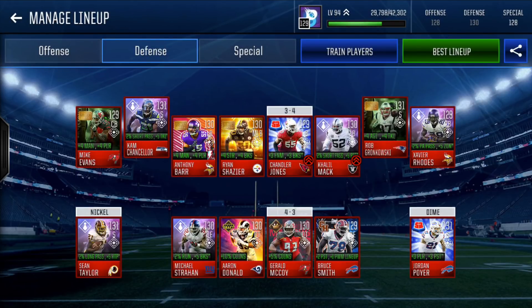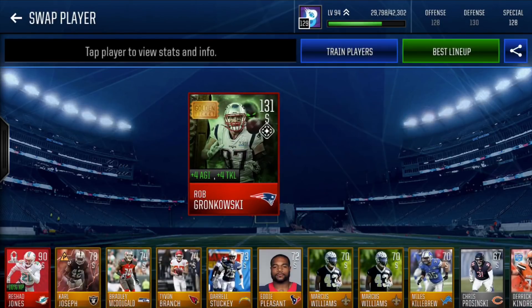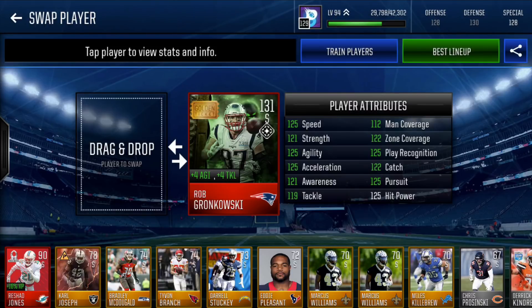The reason I have the card in strong safety is golden ticket Most Feared Rob Gronkowski safety — 131 overall, plus 4 agility, plus 4 tackle. A monster of a card — his original 93 overall was a monster all the way through the year, and to come out with this as a golden ticket was something I needed to snag. 125 speed, 121 strength, 125 agility, 125 accel, 121 awareness, 119 tackle, 112 man, 122 zone, 125 play rec, 122 catch, 125 pursuit, and 125 hit power. A lot of picks in LVL for sure.